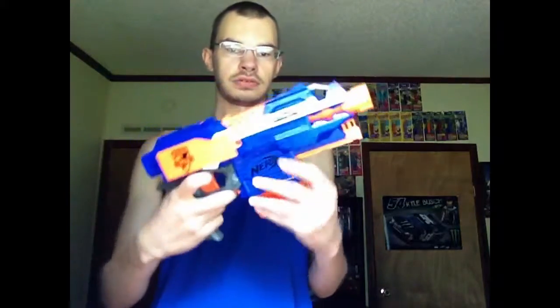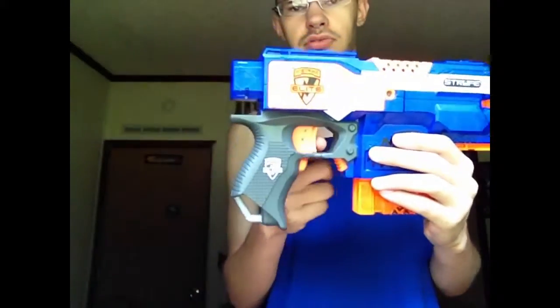Basically, the Strife comes with a six-dart clip. It has sling points here, an accessory door, rail here, rail here. You can put a barrel attachment on it, a stock attachment. The release is right down here, the red button trigger.